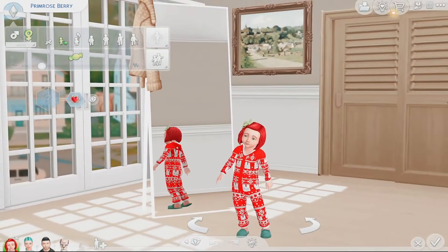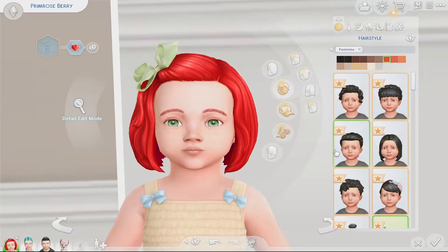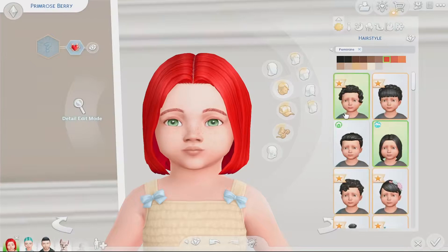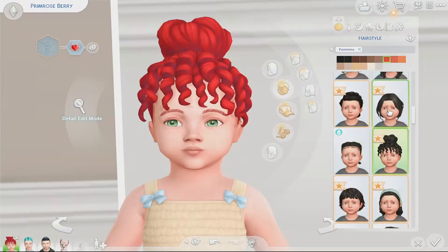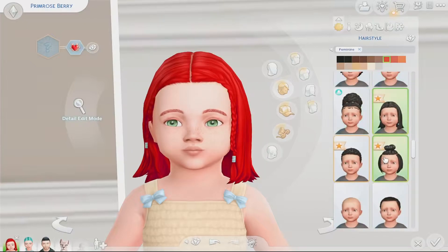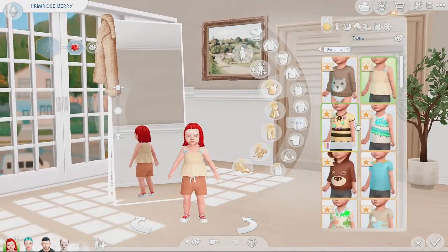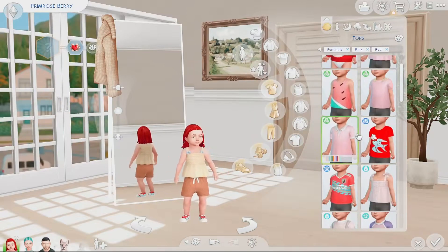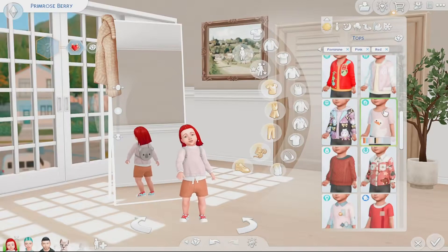She's actually really sweet looking - look at her little freckles and her green eyes with the red hair, it's actually adorable. Let's have a look at what hair we want to give her. You can tell I've got some new packs recently and haven't been in CAS. This one from High School Years is cute - maybe we'll give her that. And then I just want to give her like some rosy pink colored stuff - let's do pink and red.